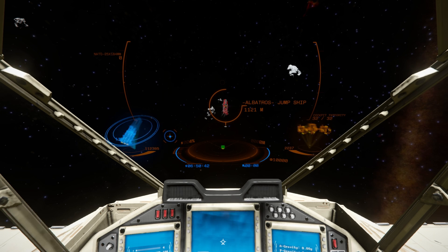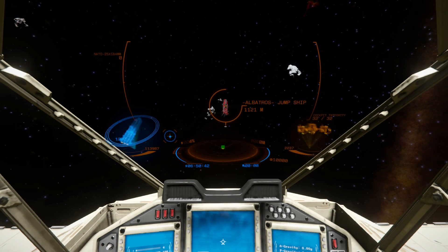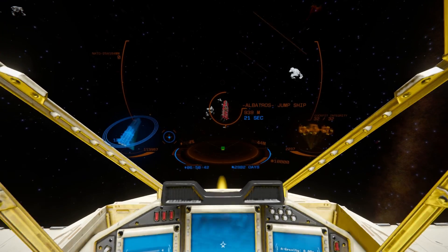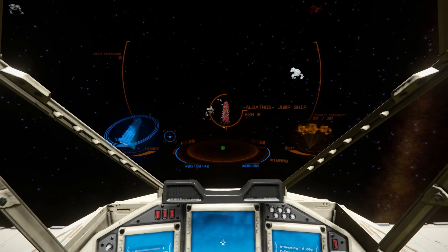Lining myself up so it's perfectly in front of me, I then use the right mouse button to lock onto it. Instead of having the traditional Space Engineers lock-on, it gets completely replaced by this new one — such a cool feature. We now see the HUD on the left hand side showing me the Albatross: it's got three rings so it can jump three times, and below that we can see its integrity, which is a lot more than this ship's. Right in the front we see the ship name, and below we can see our metres away from it, plus time in seconds, minutes, and hours showing how far away the target is.